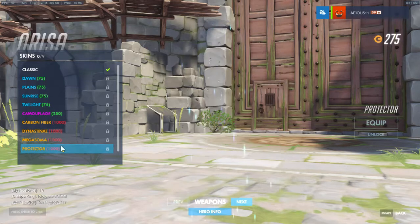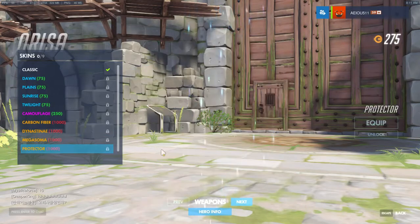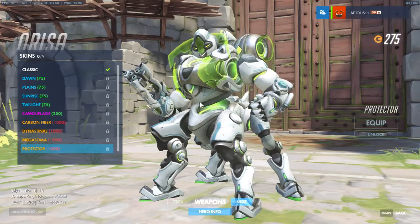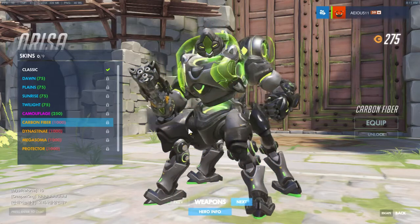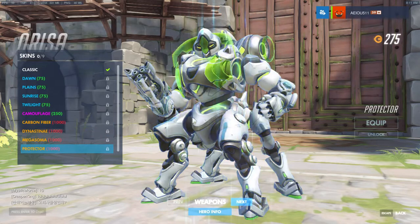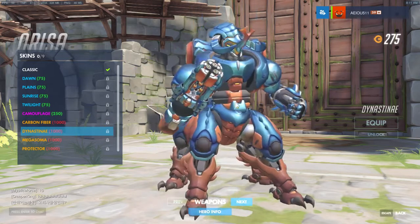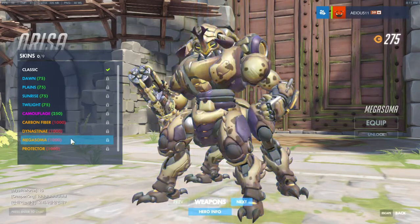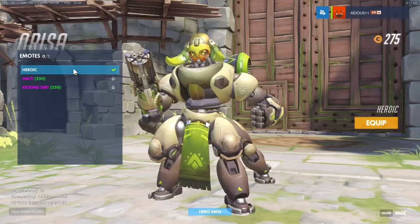Let's look at Protector — we got our full white skin. It's going to compete with Dynasty. Everyone's gonna love the white skin; it's sleek and elegant. But in terms of the gold one, I love the carbon fiber one because the black and green go really well together. For the Protector, the green and white combination doesn't go well together in my opinion. The Dynasty one — I really love this blue; it's a cross between a fish and a beetle. I would probably buy Dynasty over Mega Soma.